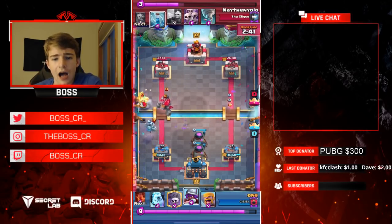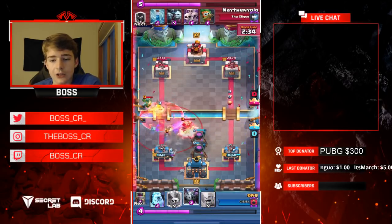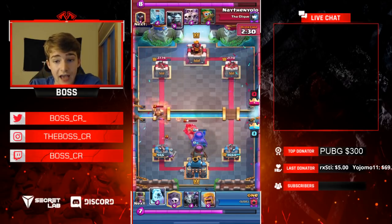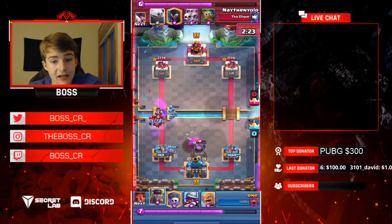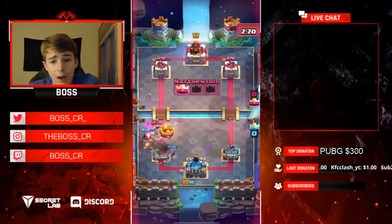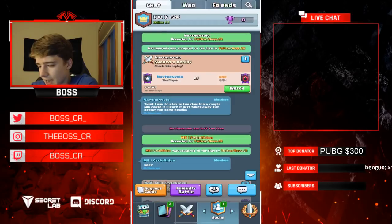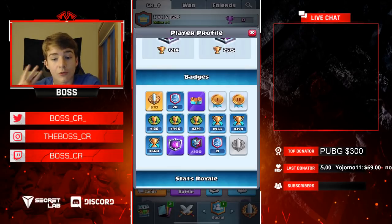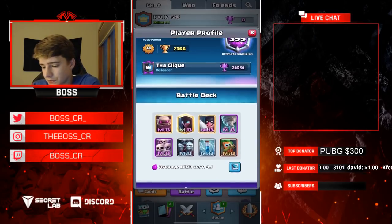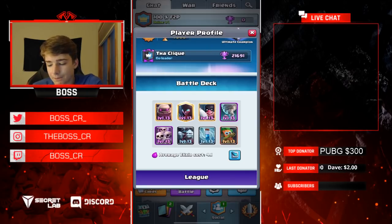The same concept applies to common, rare, and epic cards. Epic cards are one of the hardest to max out. But you can see here in Nathan Yolo's deck he has the Executioner fully maxed and the Skeleton Army. Through about two or three years of dedication to the game — actually let me check his profile — he's won 10 grand challenges. He hasn't even been playing for three years and he has maxed Skeleton Army, maxed Executioner, and maxed Tornado.